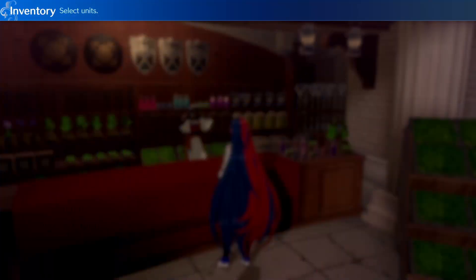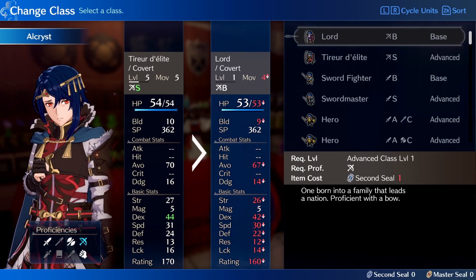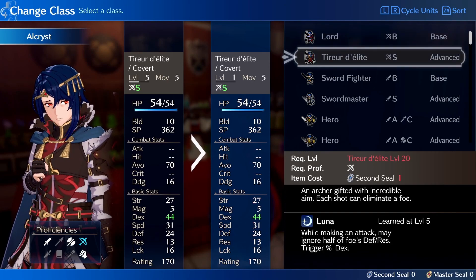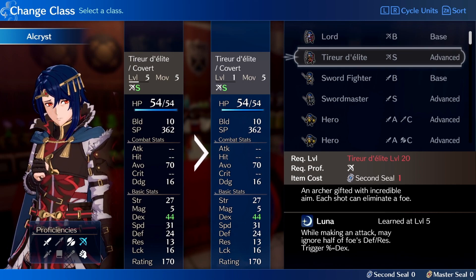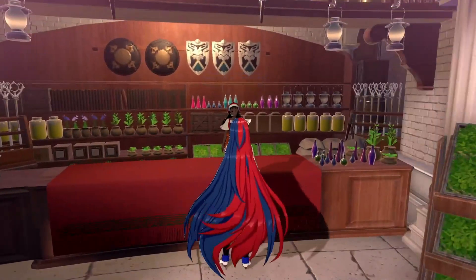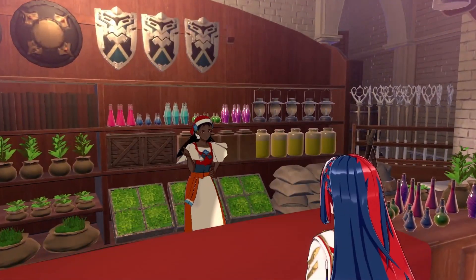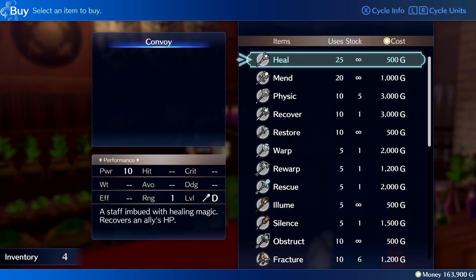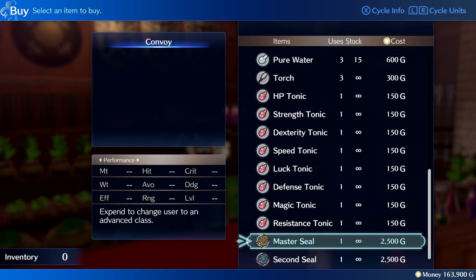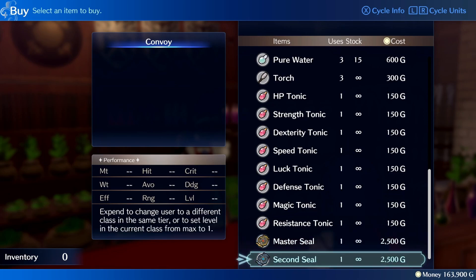Here's something I wish I knew: as soon as Alcarus hits level 10, use a Master Seal on him right away. I unfortunately didn't do this until level 20, so please don't make the same mistake. You might wonder why Master Seal so early when level 20 is the cap. In Fire Emblem Engage, the item shop sells the Second Seal, which lets you reset a level-capped unit back to level 1 to level them up again — something previous games didn't allow. Getting into your advanced job as soon as possible means better stat growth with no downsides.